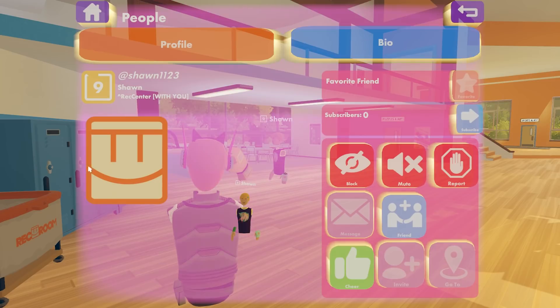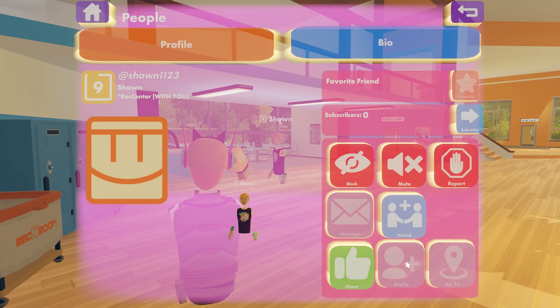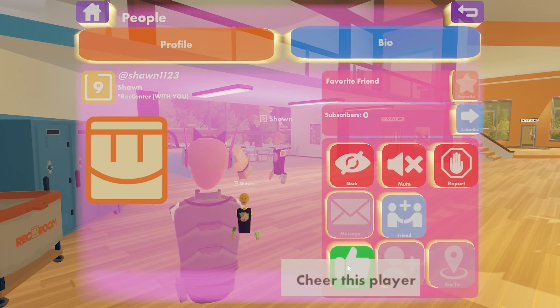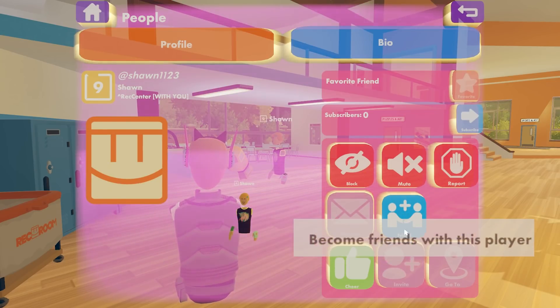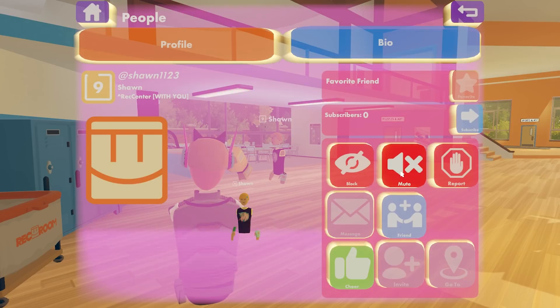From here you'll see if they have a profile image. You can also cheer them, which is a way to say thank you if they helped you out or did something you appreciate or thought was cool. If you want to add them to your friends list you can hit the friend button, and you can also block, mute, and report.